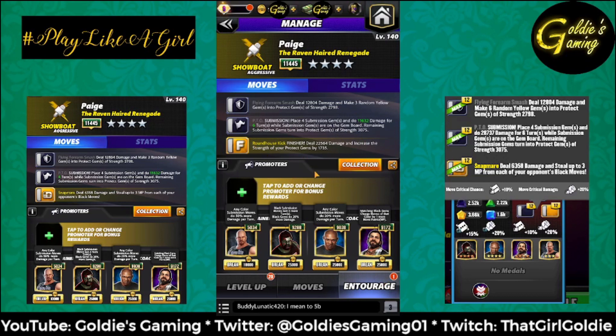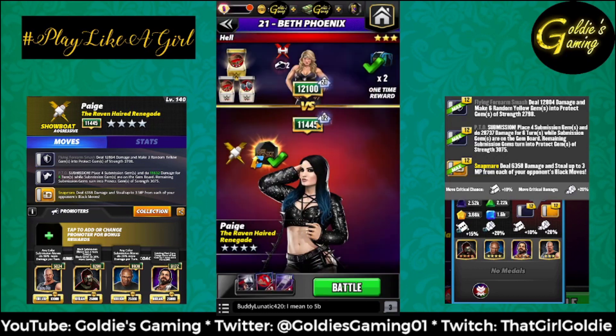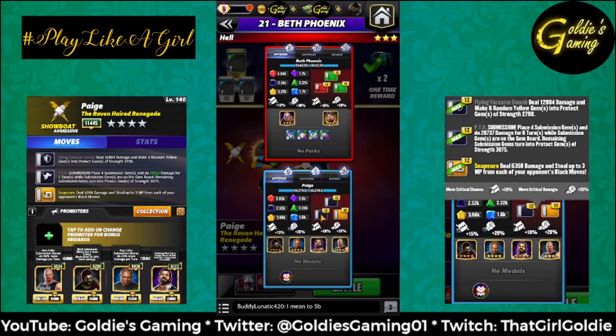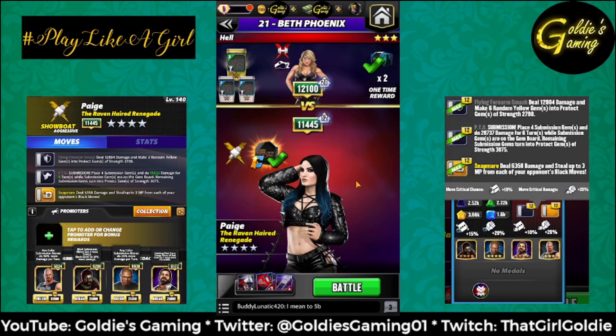Since we're running the finisher you could put Rikishi in there instead - I'm kind of doing this on the fly. I had one move set planned and then decided to change my mind. We're going against Beth so she doesn't have black moves. Those are the boosts along with my tour perks: we're doing six protect gems instead of three, 28,000 damage per sub turn, and adding three more turns. The play here is to focus on the sub, with the finisher there just in case it's charged and we need to pin.